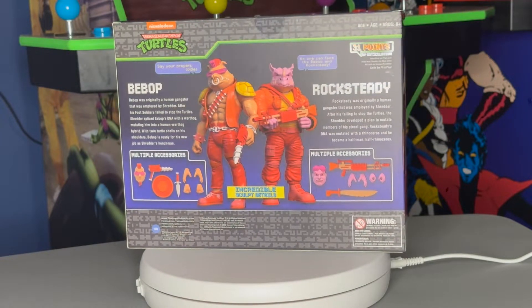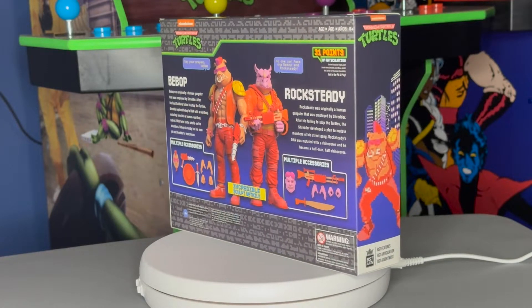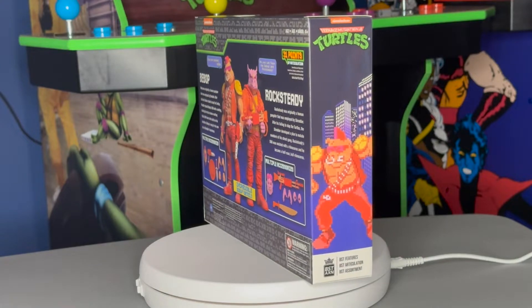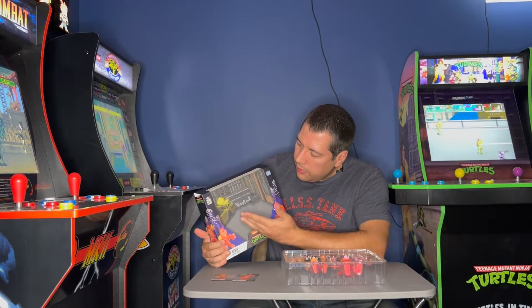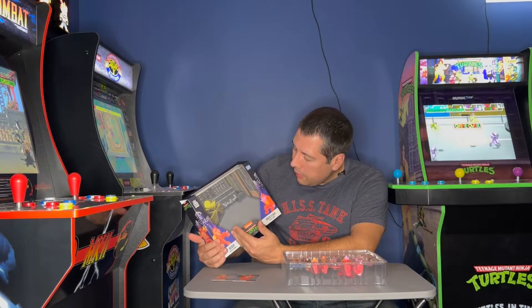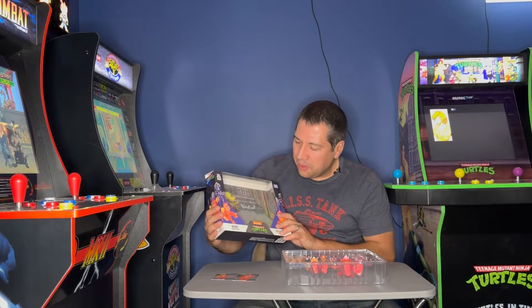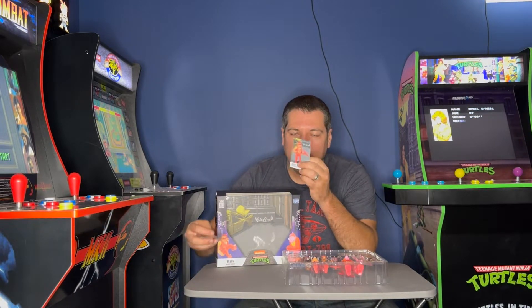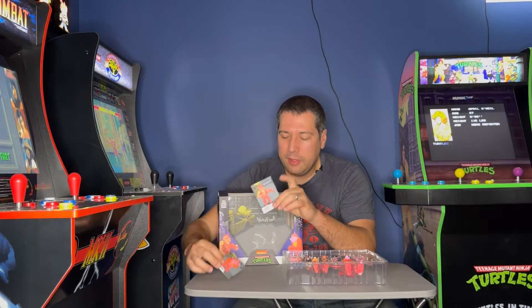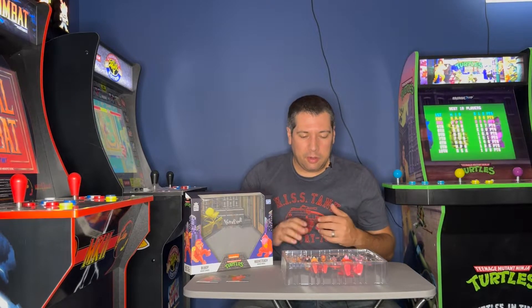Even if you just wanted to keep them in the package, I think it looks pretty great. But of course you want to open this thing, so let's take a look at the inside. Some fun details on the packaging here — they have the scene in the background where you first encounter Bebop in the game, in its old digitized glory. A little pixelated. The cards and the figures here also have their pixelated appearance. So some great details in the box, going that little extra mile.